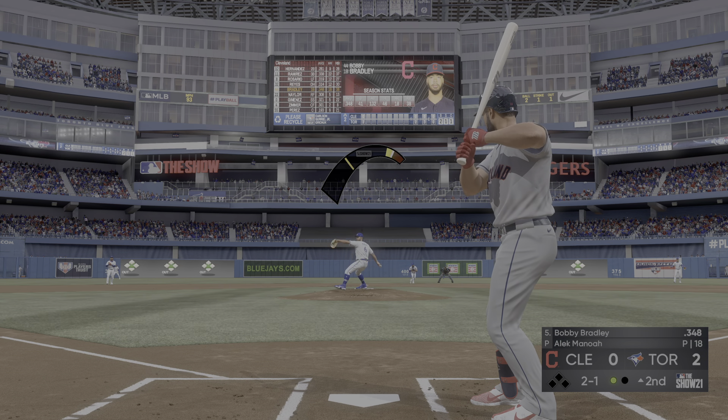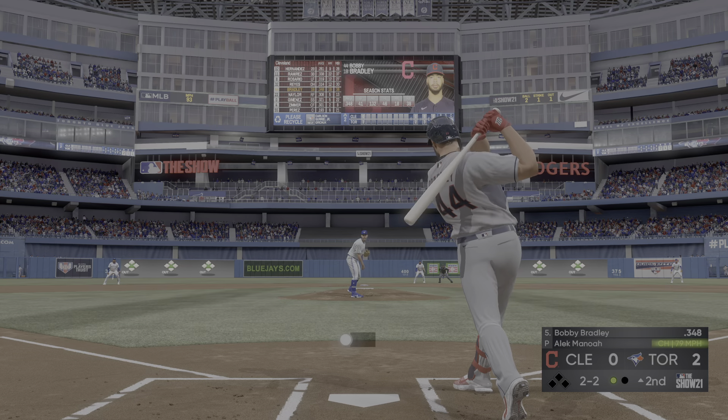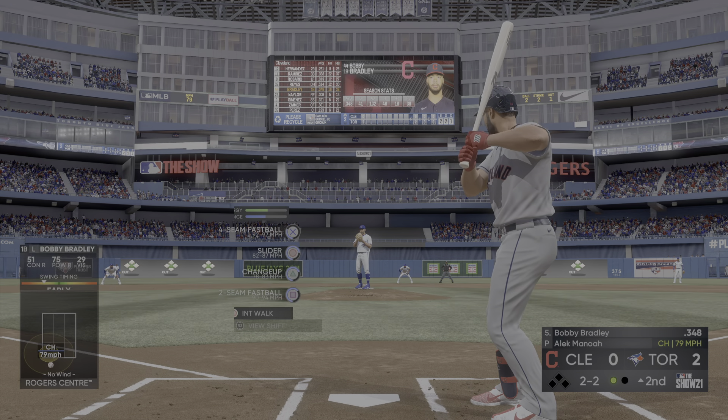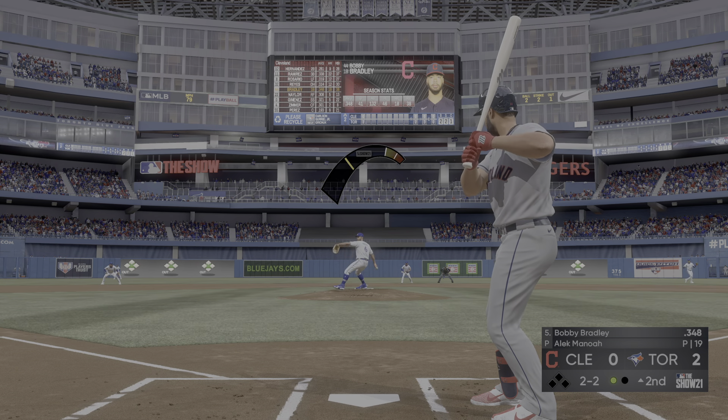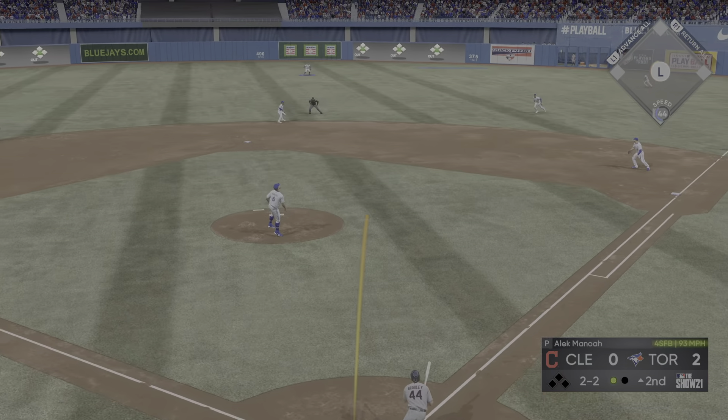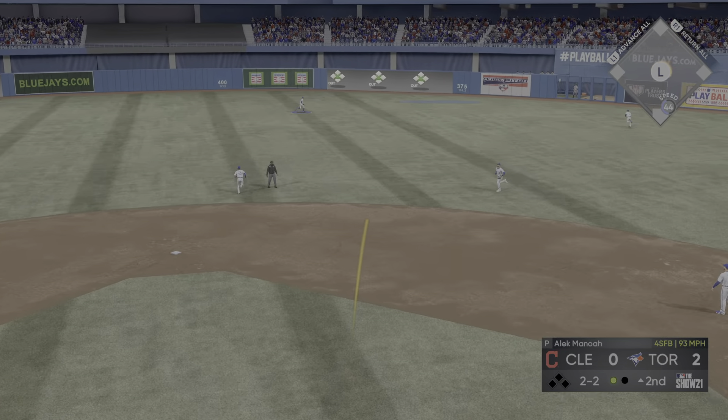Batting fifth in left field, Oscar Hernandez digging in now. He pops the first pitch foul behind the plate, looking to get on base and keep this first inning alive. Into the windup, here comes the 0-and-1. Rosario gets under it and makes the catch to end the inning.